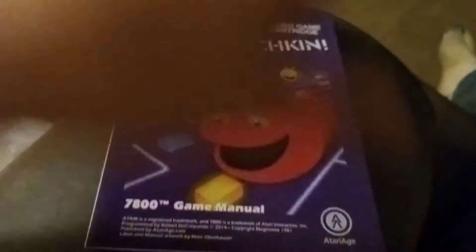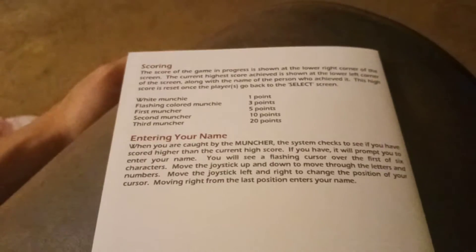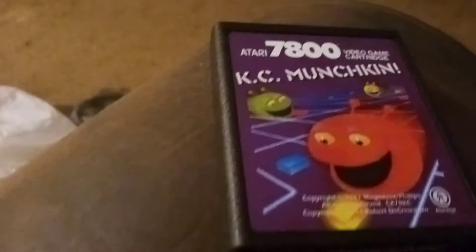We've already spent a lot of this video just talking, so here's the manual. It's a pretty simple one. Pretty nice — it's only about four pages besides the cover. It tells you how to get started, the basic gameplay, about the maze creation with the adder, and of course it tells you about scoring here. This is another big difference in the game: a white munchie is worth one point, a flashing colored munchie is worth three points — those are the ones that usually power you up. The first muncher is worth five points, second ten, third twenty. And here's the cartridge. Pretty nice looking one. As far as I can tell, it's 3D printed and not a recycled cartridge.